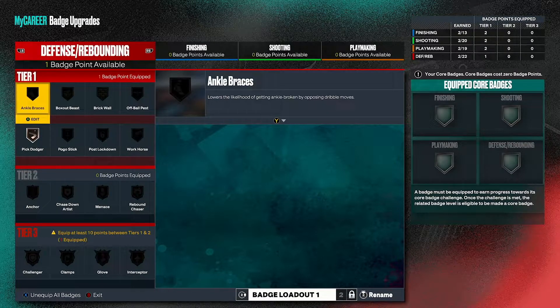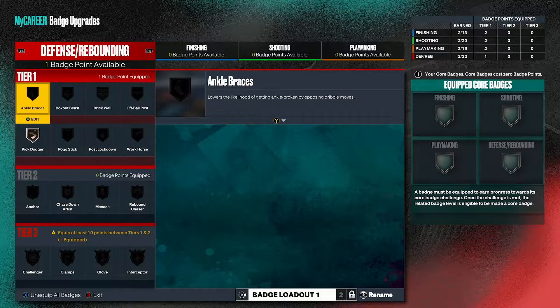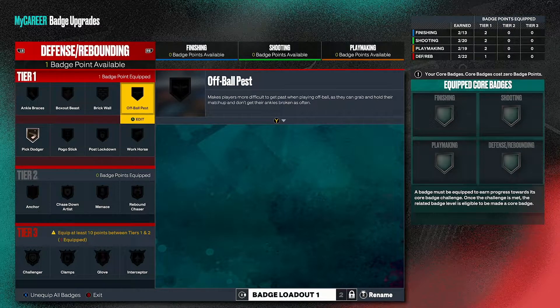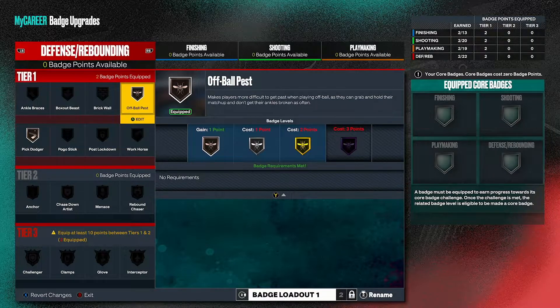So we're going to go ahead and slap this badge on something. I'm thinking off-ball pest: makes players more difficult to get past when playing off-ball as they can grab and hold their matchup. Yeah, we're going to go with that one for our badge today.